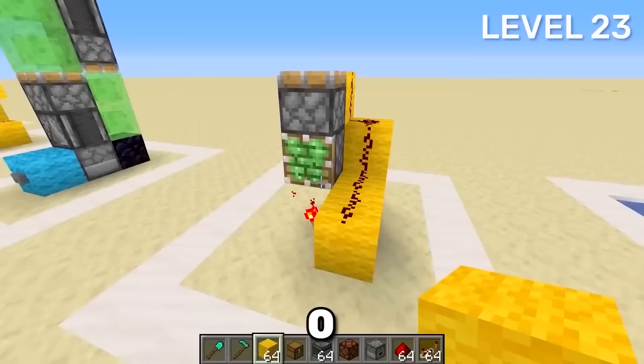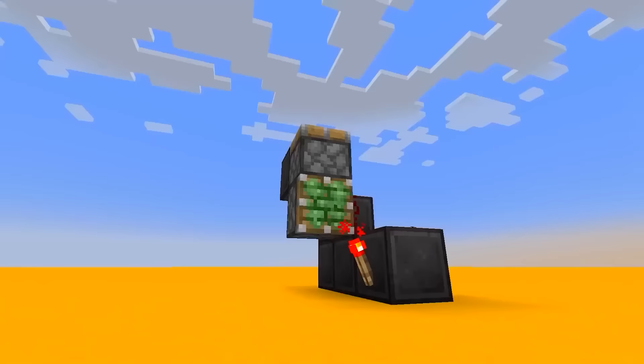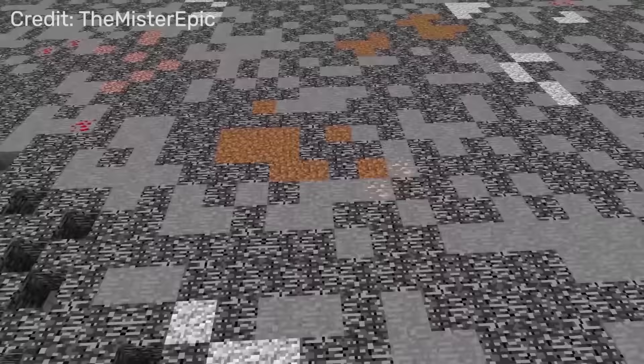Zero-tick smart pistons are incredibly fast — anything you put in front of it gets instantly pushed away. The sticky piston should pull the block back, but honestly, I can't tell you what happened.